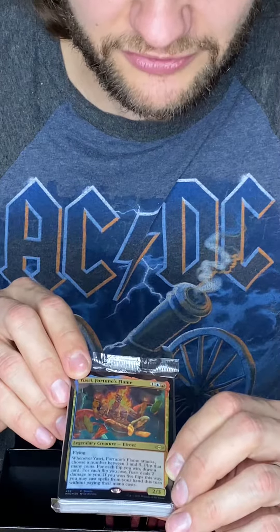So good in a coin-flipping deck. There are 20 foil basic lands behind this guy, and then you get 20 normal lands. And then you get nothing else in here besides the box.